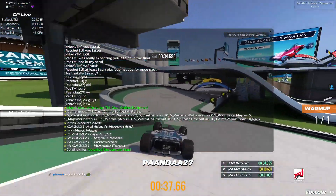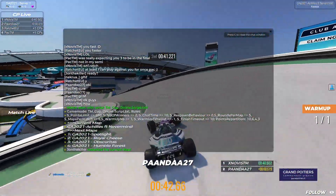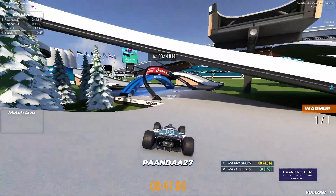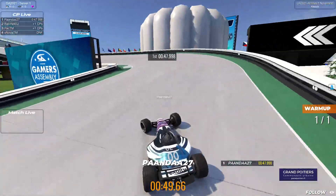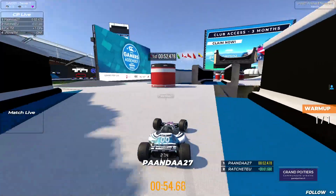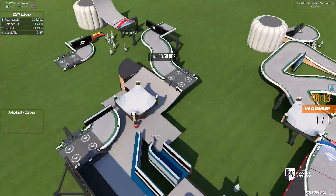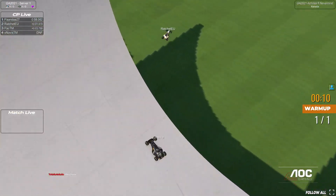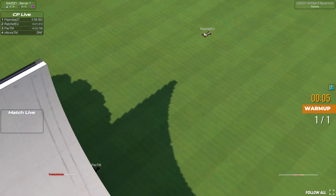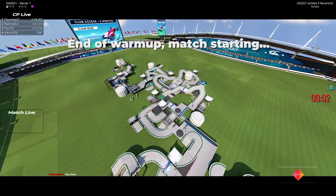As you can see the order here, we play Achilles first by Keystyle — a very cool, very unique map. Then Spotlight, Royal Cheese, Obscuritas and Humble Forest. Humble Forest might not be played, but we play each map with five rounds and one warm-up beforehand. You collect points for your position in those rounds — not in the warm-up. You collect those points up to 100, then you activate finalist mode. With finalist mode, you have to win one more round to make it into the grand final, but only the top two go through.